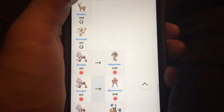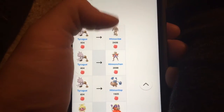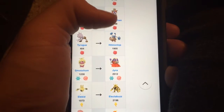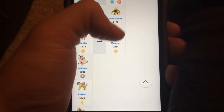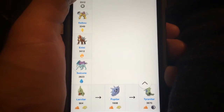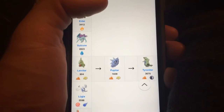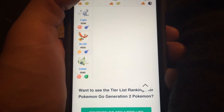Tyrogue to Hitmonlee, Tyrogue to Hitmonchan, Tyrogue to Hitmontop — I didn't even know that existed. Smoochum to Jynx, Elekid to Electabuzz, Magby to a Magmar, Miltank, Raikou, and Entei and Suicune. What the heck? Those are legendary — watch out. You got a Larvitar, a Pupitar, a Tyranitar, Lugia, and a Ho-Oh, and Celebi.